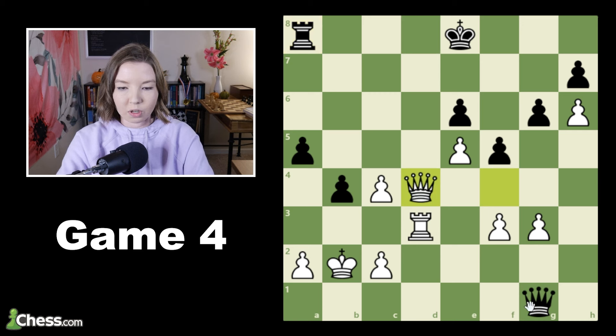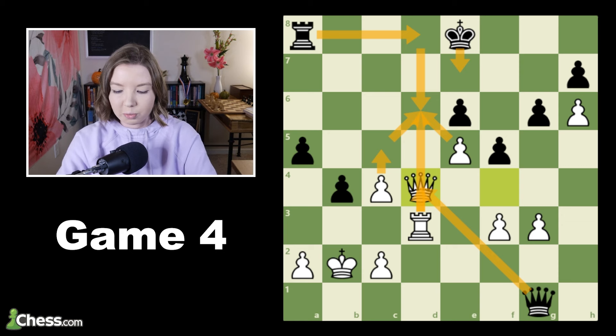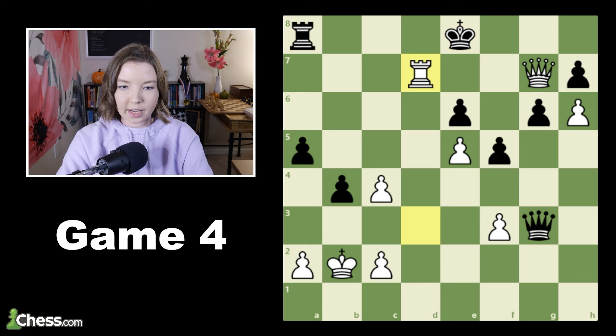Here I played queen d4, offering a queen trade but also threatening these kinds of checks. If my opponent does trade queens, my plan is to try and get some passed pawns going — move my rook up so that if they capture I can capture with the pawn, or if they move their king up I can push the pawn and try to undouble these pawns and get connected passers going up the board. That's why it's so much better for white in this position no matter what black does. But my opponent didn't see the checkmating threats and instead captured the pawn, and just a few moves later I had checkmate on the board.